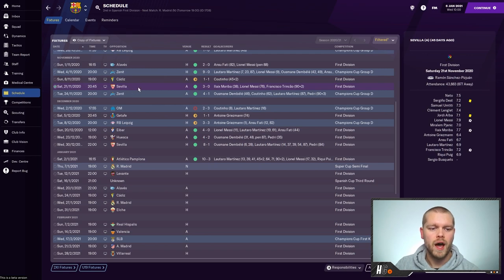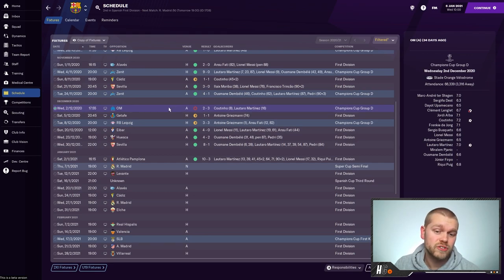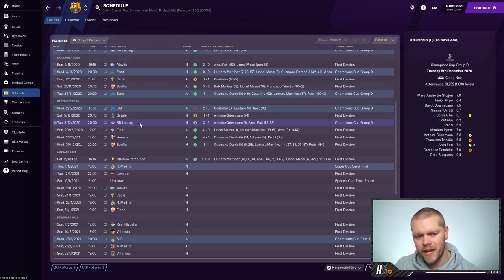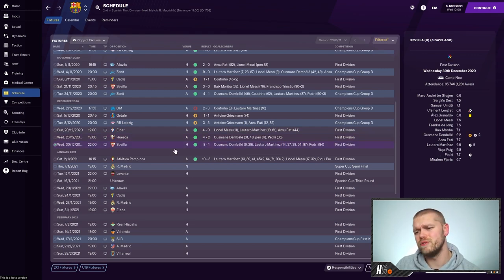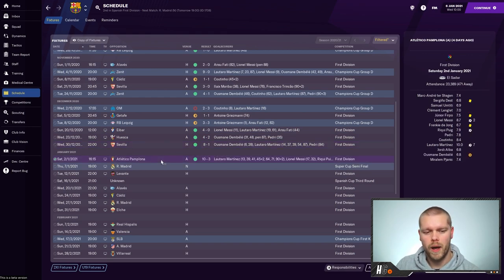Back-to-back victories against Sevilla and Zenit after last episode. We then rotated in the Champions League to take on Marseille and lost 3-2 - no real shame in that as we rotated the side heavily with no major players. We then drew with Getafe and RB Leipzig before going on a really nice run in the league, scoring quite a lot of goals. We beat Eibar 4-0, Huesca 4-2, and then we managed to absolutely pump Sevilla 8-1 before beating Atletico Pamplona 10-3.